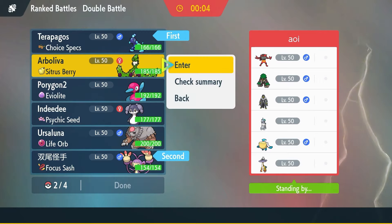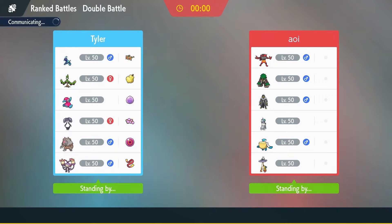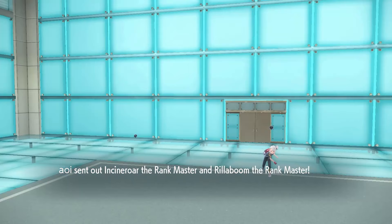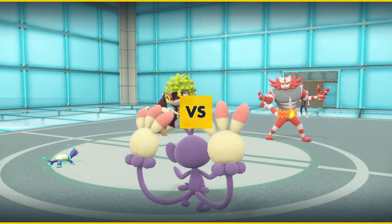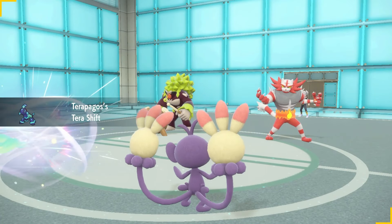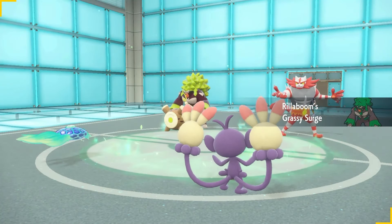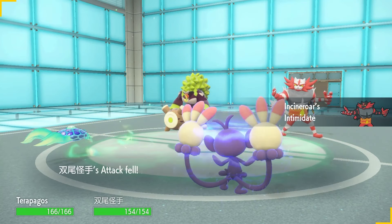Almost ran out of time — we'll just do that. I think he ran out of time too, he wasn't ready either. If it's Incineroar/Rillaboom lead, we know what he's going to do. It is. So we know what to expect — it's Urshifu and Calyrex Ice in the back. Urshifu's most likely Scarfed.